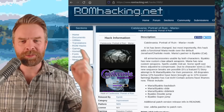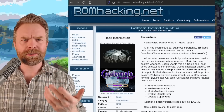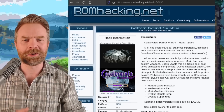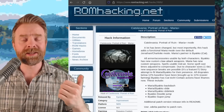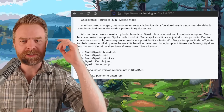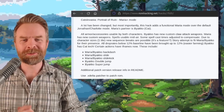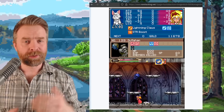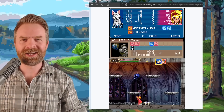Next up, we're talking about Castlevania: Portrait of Ruin on the Nintendo DS. Apparently a lot of you like cats, and if you wanted to play a video game as a cat, Castlevania Portrait of Ruin has been hacked to let you play as a cat. Version 1.0.2 of this ROM hack has just released — you can play as Maria or Biako. The cat has new custom claw attack weapons and a whole lot more. I'll drop a link to the ROM hack in the description below.